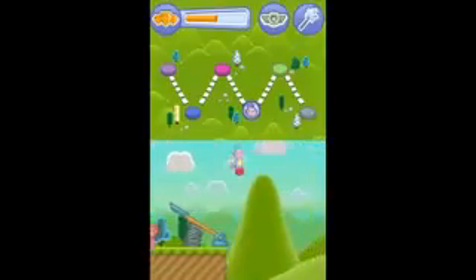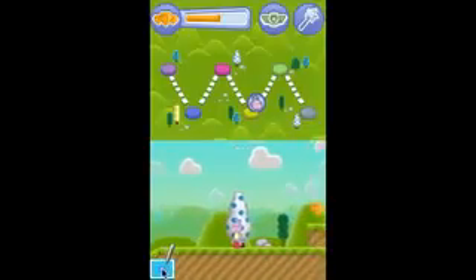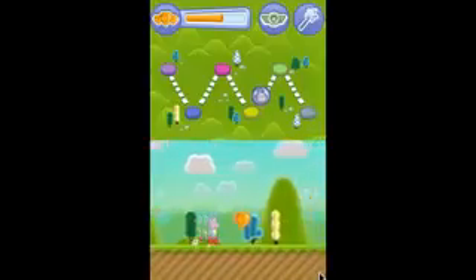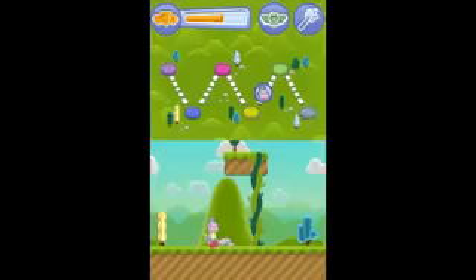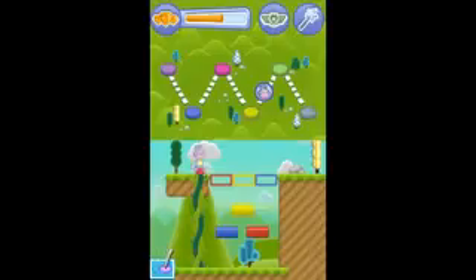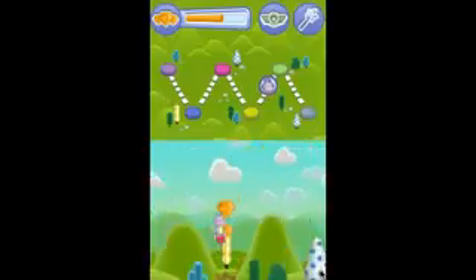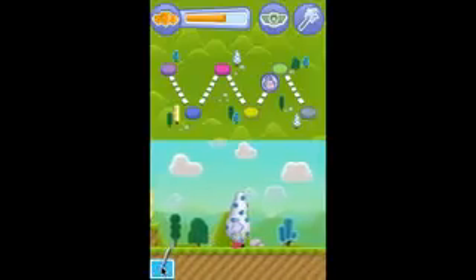Good luck! We need to fix this bridge to get to the other side. Climb up the vine — draw lines up on the touchscreen. Drag each block to the space with the matching color: red — excelente! Yellow — great job! Blue — all right, nice work! Excelente!